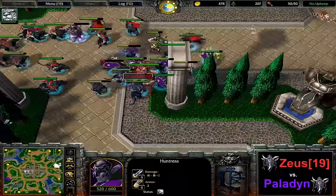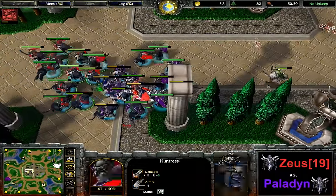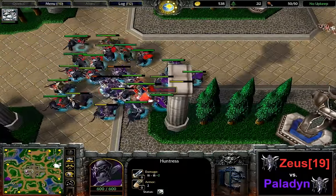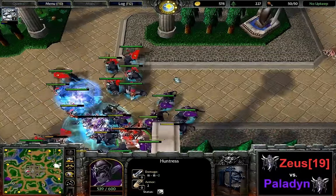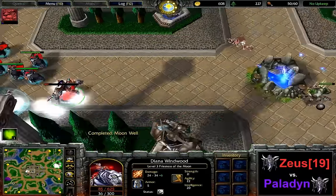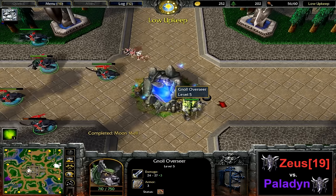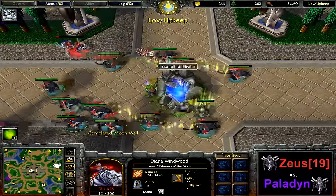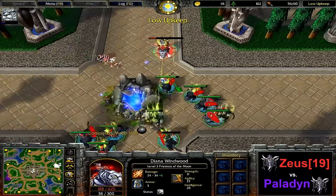Zeus is charging forward against the priestess of Paladin, and Paladin realized there's no town portal — he's trying to go for the surround and he gets it. At the same time it looks like a surround on the priestess of Paladin might be occurring as well. The heal potion is still available and being used. Paladin is forced to use the temple here, whereas Zeus with the level-up — is he going to survive? Yes, he is going to survive at 85 HP, and now he's probably going to finish this creep camp.